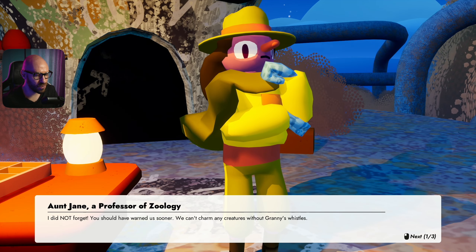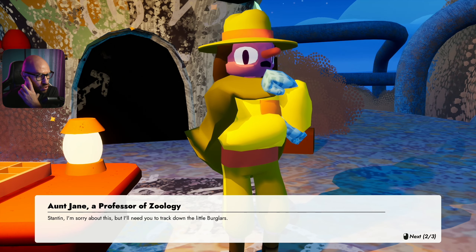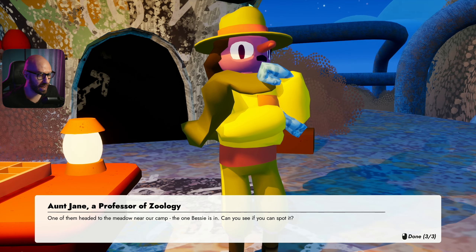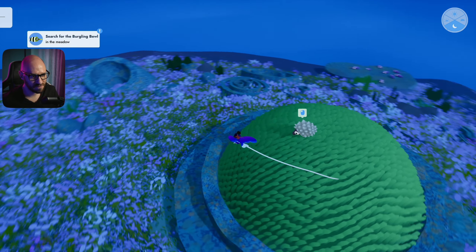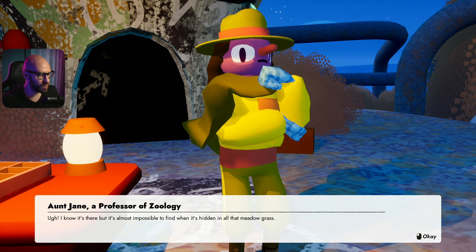They've stolen the whistles! Jane explains: 'You've been away at university too long - fancy forgetting to secure your stuff against burgling Buells! We can't charm any creatures without the granny whistles, Stanton. One of them headed to the meadow near our camp where Bessie is - can you spot it?'